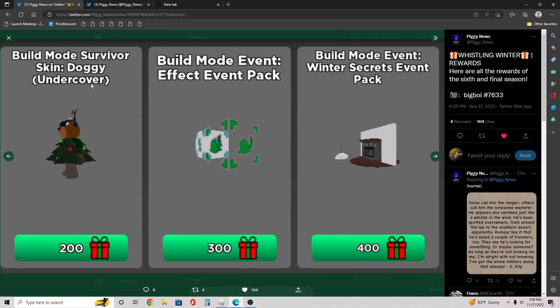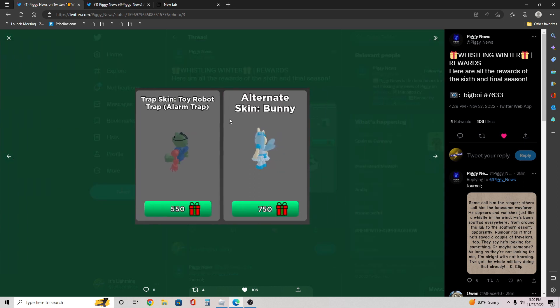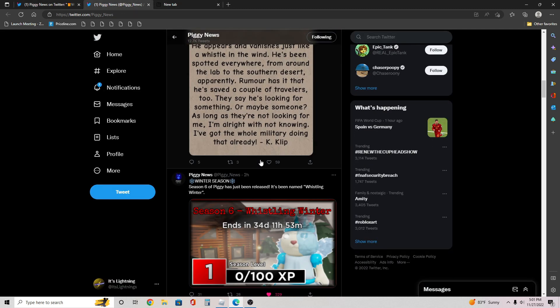It shows build mode decoration items including a sled, a light, frost presence you can buy, and a build mode survivor skin — Doggy Undercover — which looks pretty cool. There's also a new build mode event block, like a slow-down or speed-up block, and a build mode winter event secret packet that looks like a chimney, fitting for the Christmas season. We also got a new alternate skin — Toy Robot — with trap alarms.